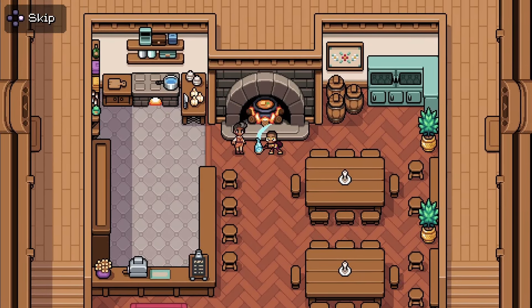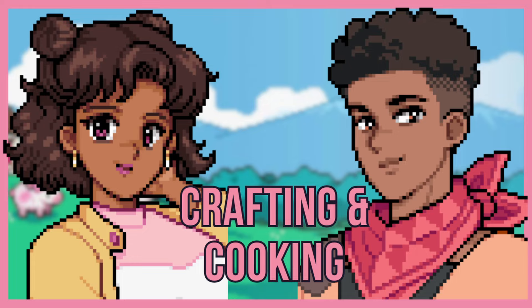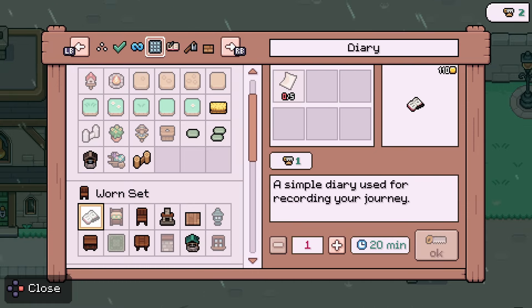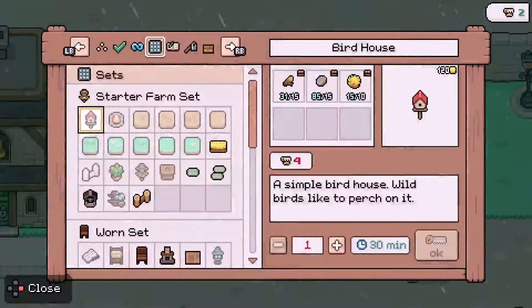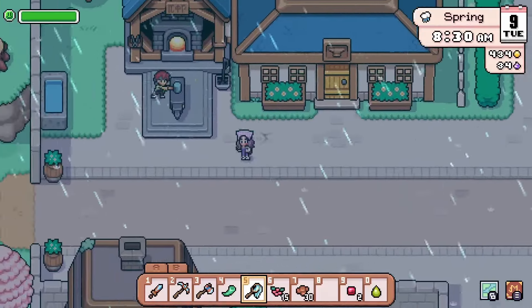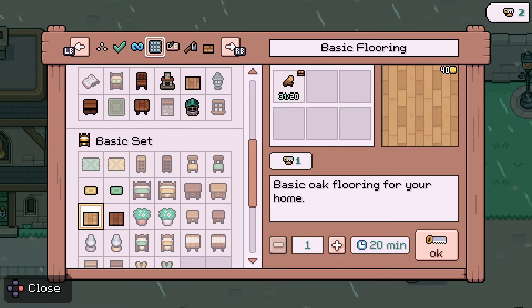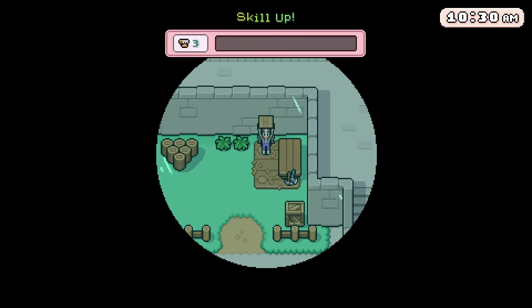Number three on the list is crafting and cooking. I think the crafting in this game is so cool. You can use the benches in town and not spend tons of money or resources building different types of benches for yourself. The three workbenches are by the building with a bell, the carpenter shop, and the blacksmith to do metal work such as upgrading your tools. You don't have to carry the resources with you because it automatically connects with your storage — that is a major quality-of-life feature. The benches have a few recipes already there and some more to unlock as you move up with your skills.